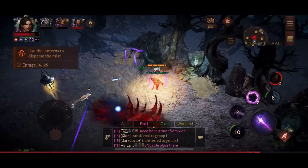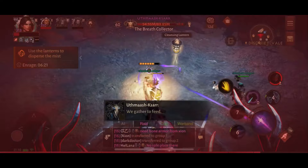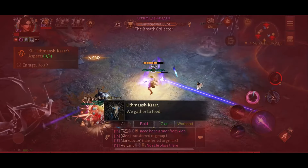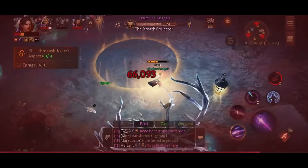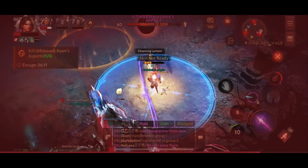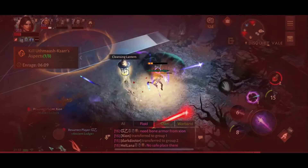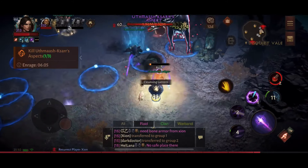What these lanterns do is clear any mist that the boss throws up, which allows you to attack and see where the boss has gone. If the mist doesn't get cleared, you cannot attack. There are several stages to this raid, and depending on how quickly you take the boss down determines which stage it gets to. You basically need to have the lantern charge activated above your character's head at all times to deal any damage.